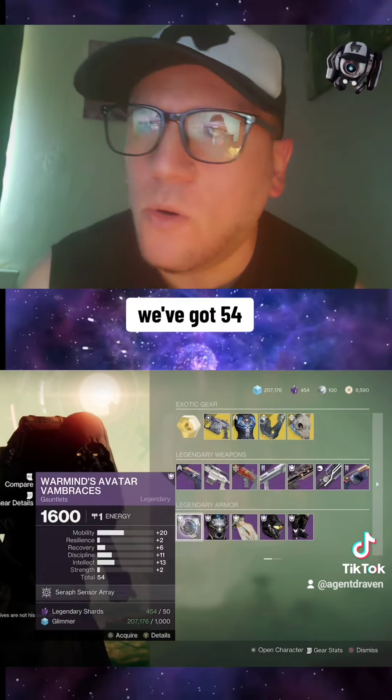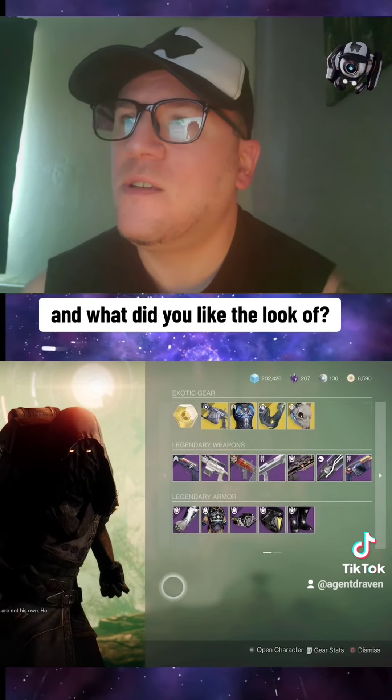For Titan: Arms 55, Chest 50, Helmet 55, and Legs 57. And for Warlock: Arms 51, Chest 53, Helmet 53, and Legs 48.